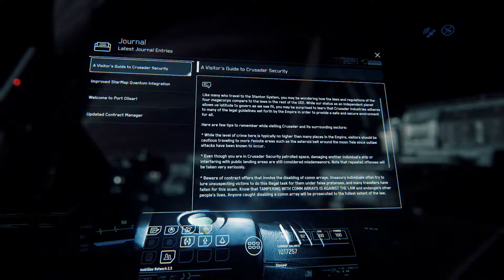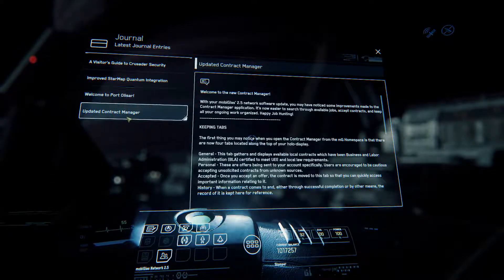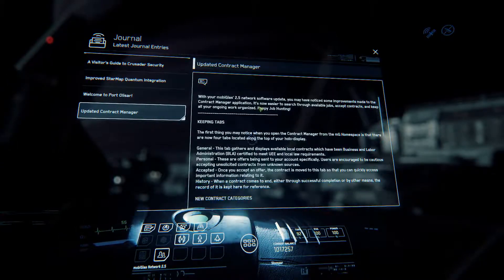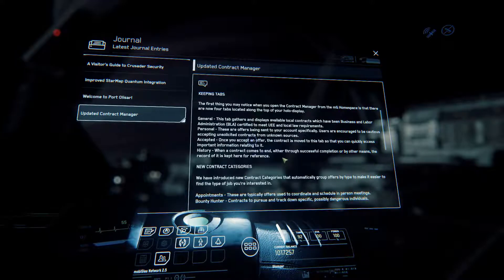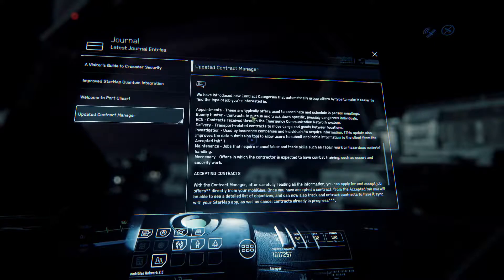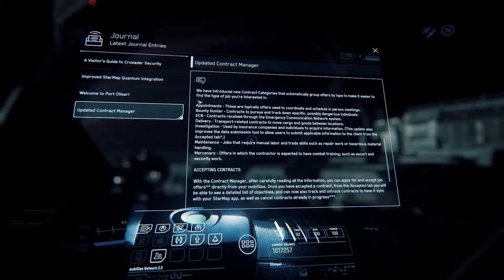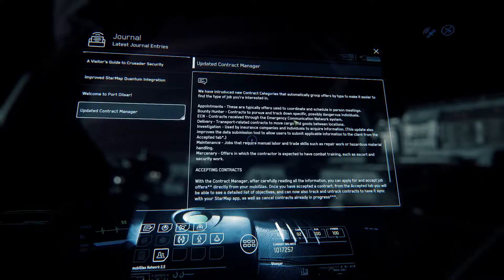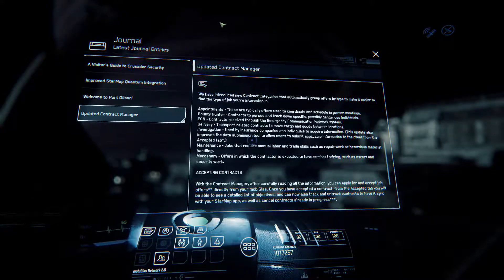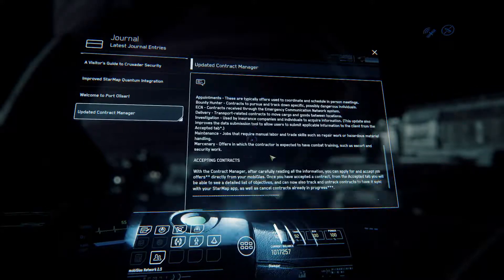Over here you have Journal entries. As you go through the game you pick up little journal entries and information — think of them as help tips. For example, 'Welcome to Contract Manager' walks you through what you can do with your MobiGlass. Categories include Bounty Hunter — contracts to pursue and track down specific targets; Appointments — meet somewhere at a certain time; and ECN contracts received through the Emergency Communications Network, which are emergency beacons. You'll see those pop up at the top of your screen saying 'ECN Assistance,' and then you can pop in, pick it up, and go save someone.